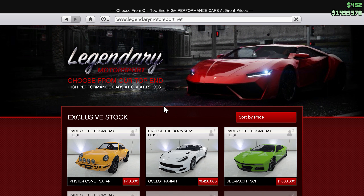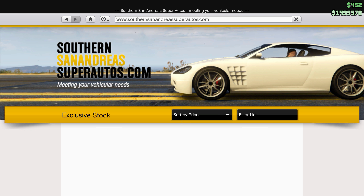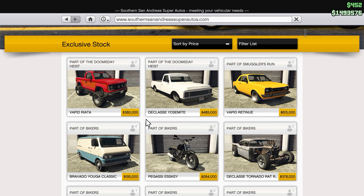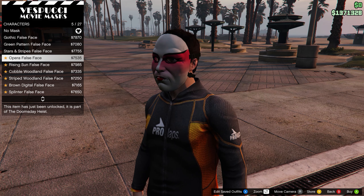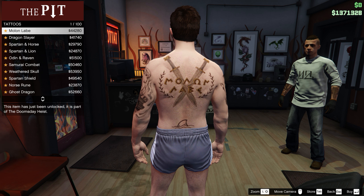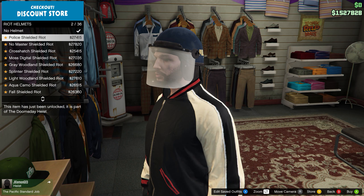Legendary Motorsport has four new super and sports cars available, though they all kind of look the same. Southern San Andreas South Autos has three new vehicles, not really that interesting. I also drove around to a few stores to see what else was new — there are a few new tattoos, some new face paint available at the barbershop, and a few new clothing options.